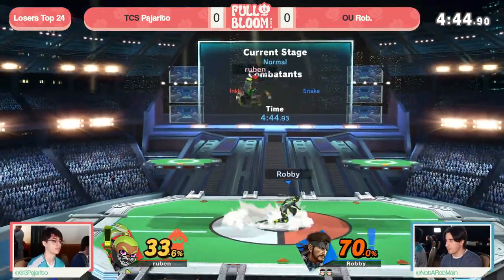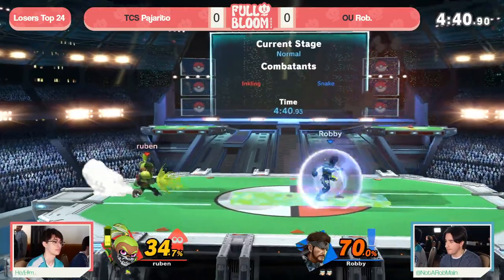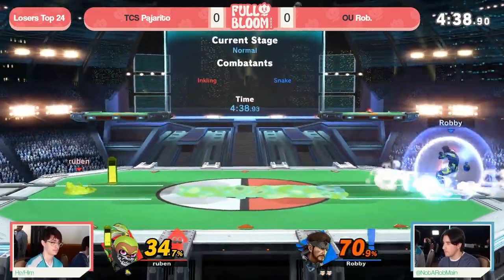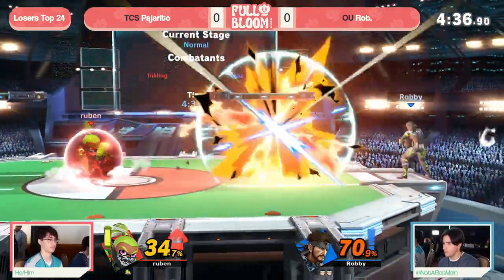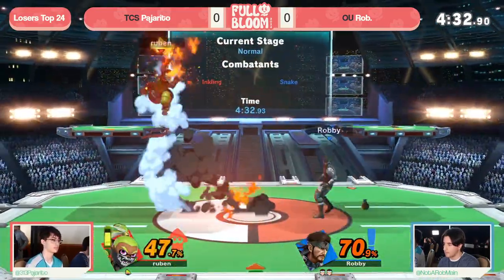I love the slide-off there with that B-reverse, conserving the momentum. Such a powerful option around platform with Snake, and really just locking it down — willing to not approach, playing this defensive game with the lead like you have since Brawl. So far, Pajarito just hasn't had an answer to it.